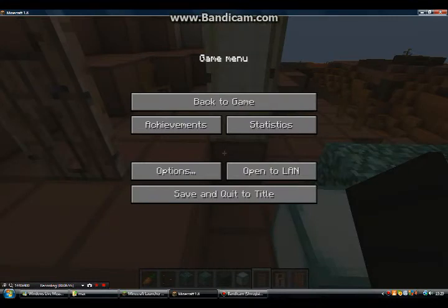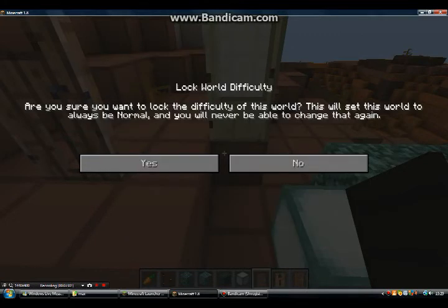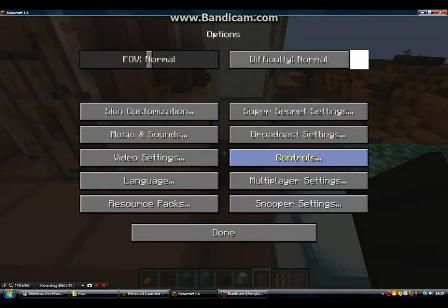Now let's look into the settings. Difficulty normal. Why is there some sort of lock? I see what it does — I'm not locking my thing in. The textures might just be gone because it's my texture pack.